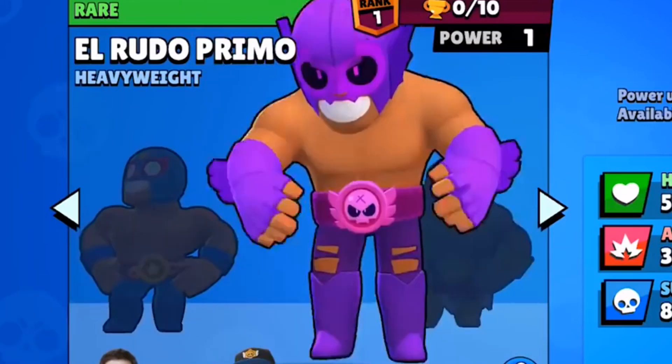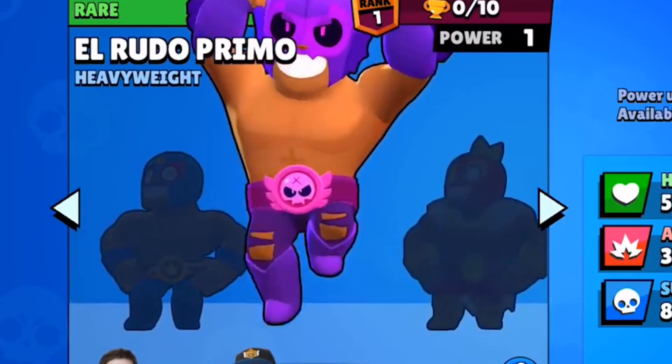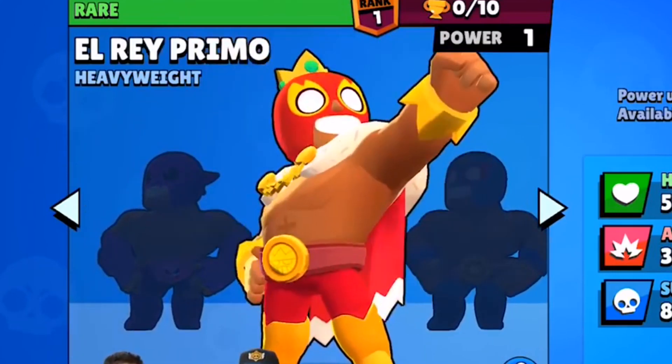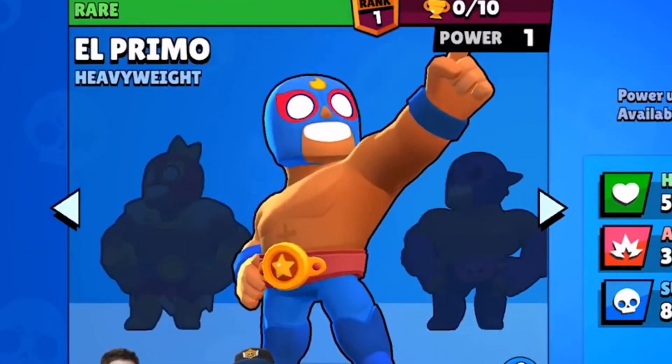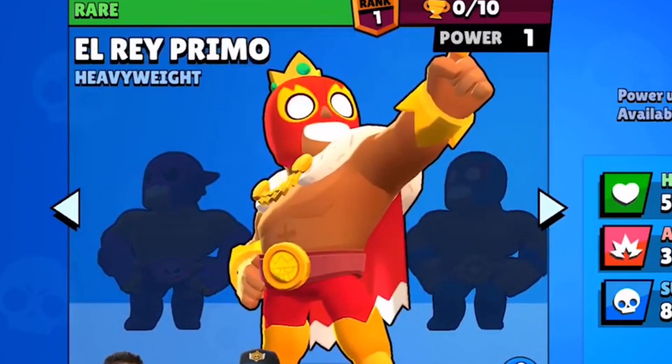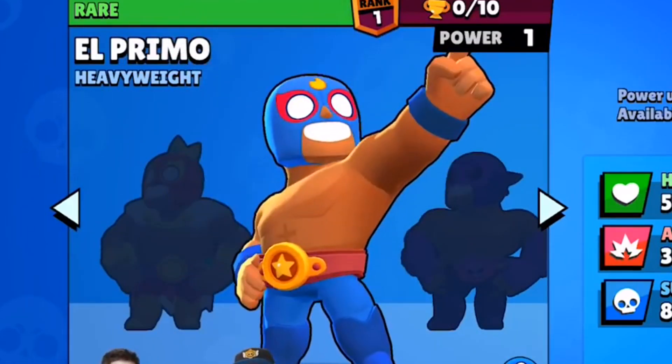Numbers 40 and 41: El Rudo's skin is going to be going from 30 gems to 80 gems, and El Rey will be going from 80 to 150 gems. So if you want either of them, buy them while you can because the price will definitely be going up — unless you're unlucky like me and they aren't even going to show up in the shop.